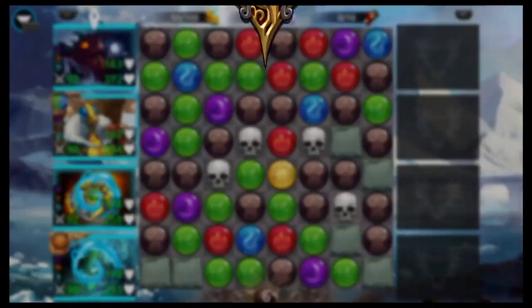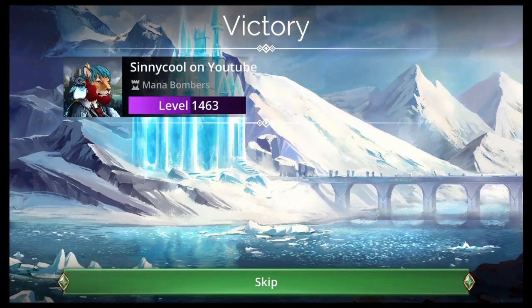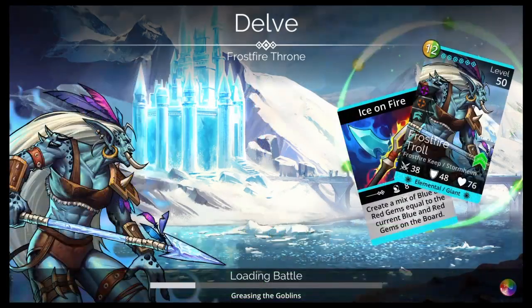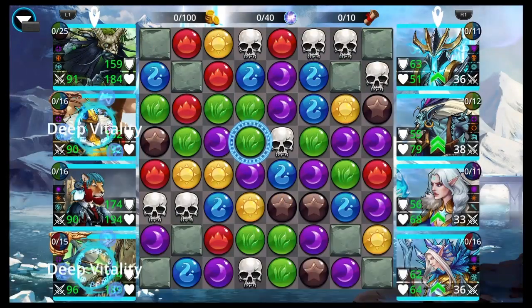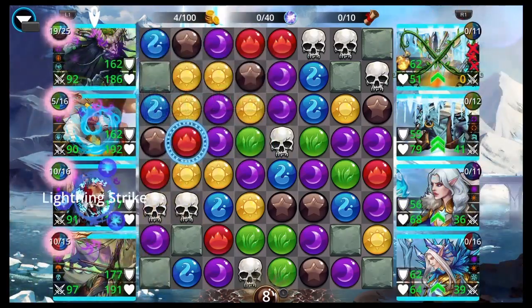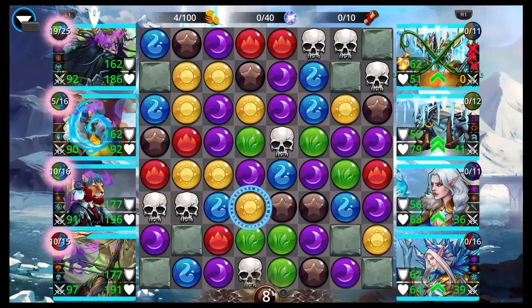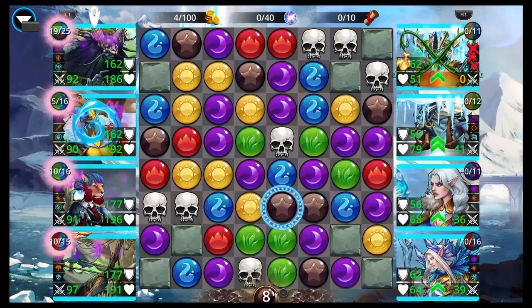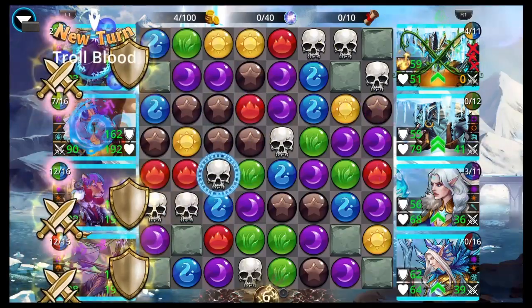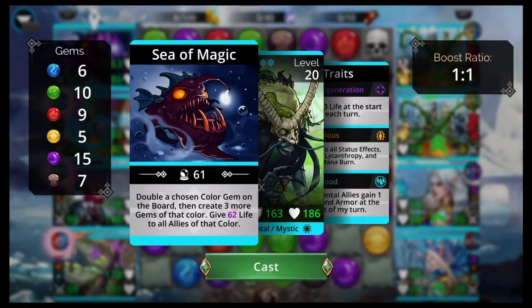Get Sycorax up as soon as you can. If you can get it up and start looping, you're going to win. If you have trouble getting it up and the enemy team gets a hot start, you might lose. But it's pretty good at winning. Cast Sycorax on either blue, green, or brown - preferably blue or green. Brown is like your last resort, but if you have to do it, you can keep looping on brown. Get incidental skulls and incidental mana from everybody else.